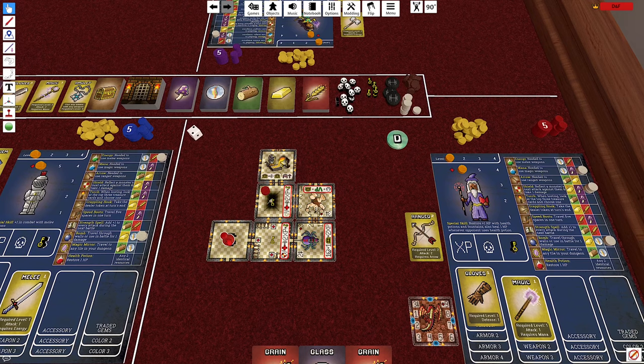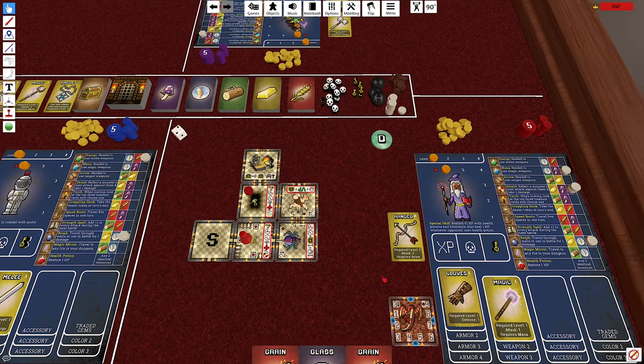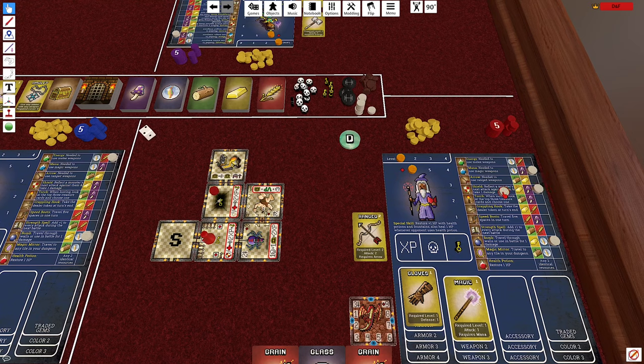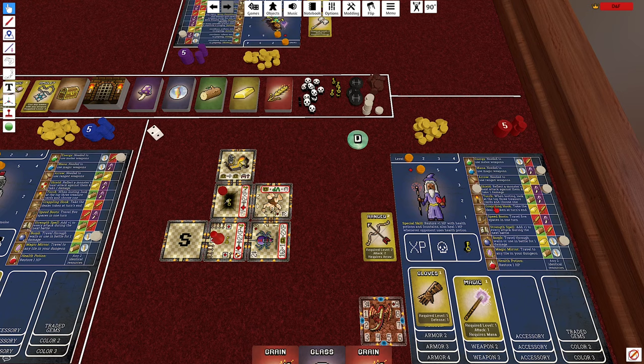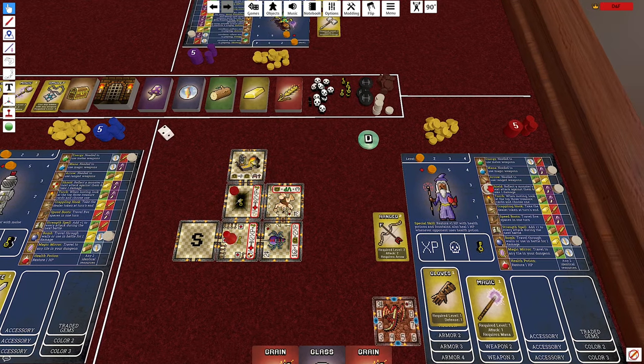I can move up to three spaces during a turn. I'm going to go into this trap room — as the symbols indicate, I'm going to discard a shield token and get two experience and a key. Because I'm countering a trap, I take this item token and place it over the shield icon. If I complete all five trap counters during a game — which consist of a shield, a torch, a grappling hook, speed boots, and a strength spell — that's worth two victory points. Normally when you use items you discard them, but when you counter a trap you put the token over the icon just to keep track.